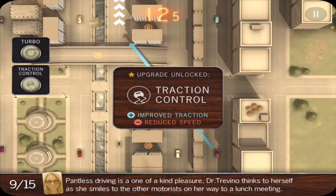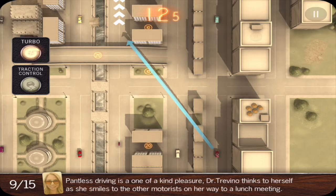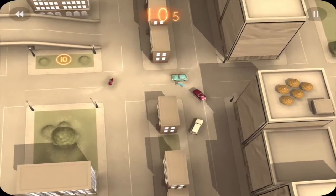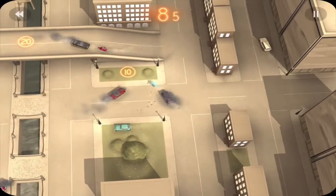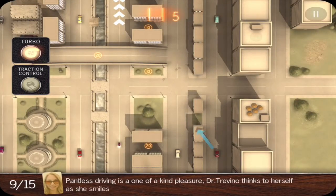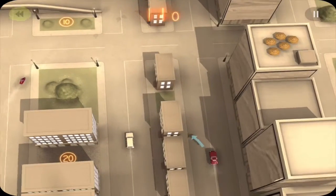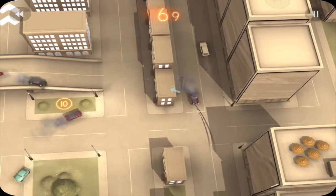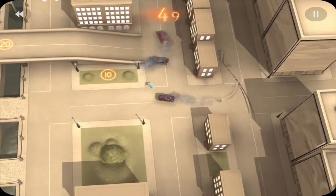So we can upgrade the cars as well. You'll see I've got turbo and traction control and I can turn those on if I want, but I can only have one. I'll turn traction control on since it's brand new to me — they're definitely steering a little bit differently. I can also get turbo which just means it drives faster, but that doesn't always help, especially when everything's going crazy.